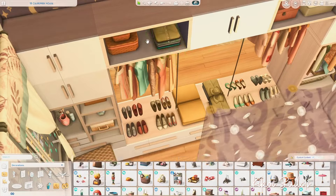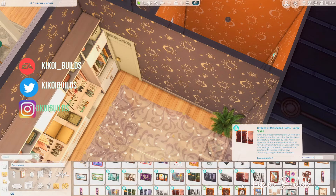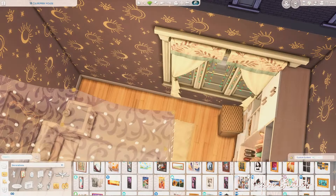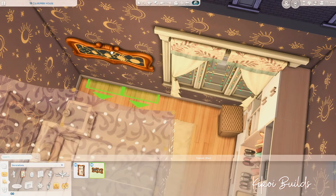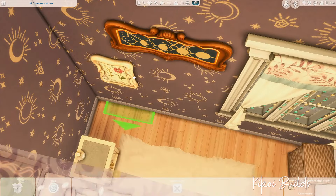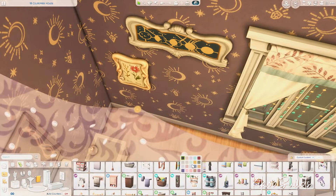This apartment will be available as usual on the gallery under my ID, Kikwa and school bills. As it's an apartment, it will be available as a single room. I will also share the direct links to download the tray files for this apartment in the description box.